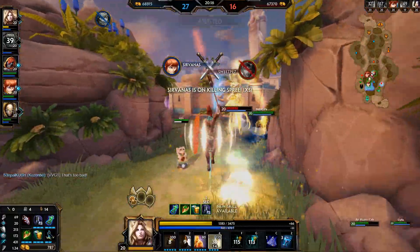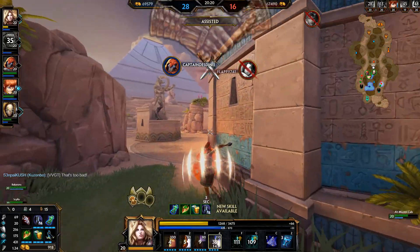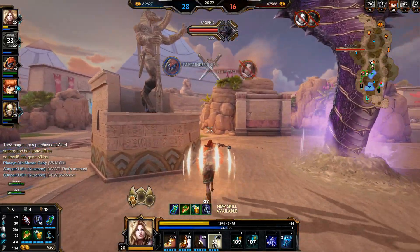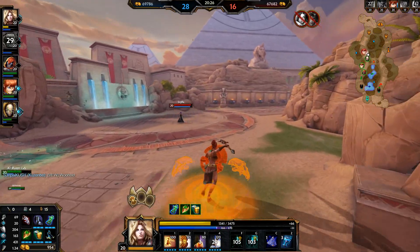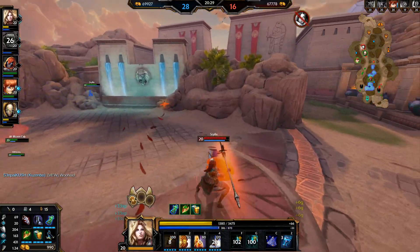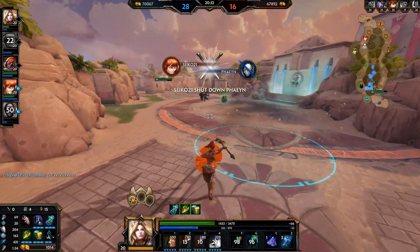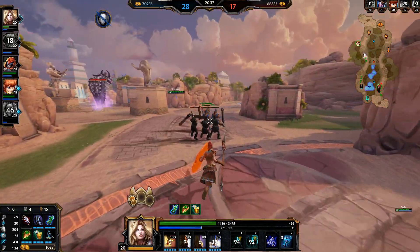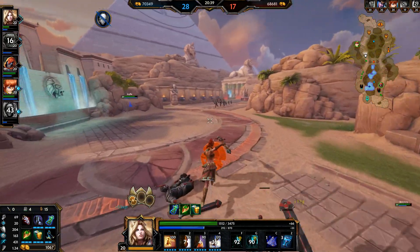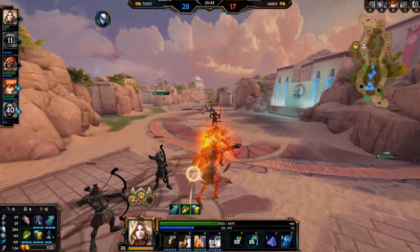Scylla's going to be able to get one — Baka's here. We're going to have both of our phoenixes back up. I'm going to get the taunt right there — Scylla AFK walked straight into the crush and died. You know, things happen I guess.